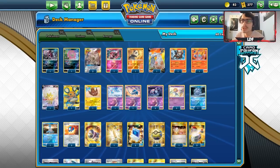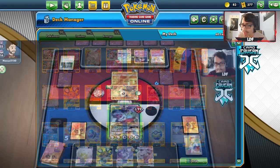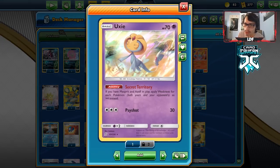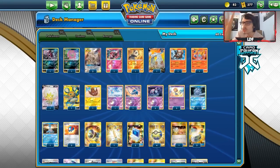Welcome back to a brand new PTCGO Rebel Clash video. Today we're taking a look at a deck that's been requested a few times — one I've actually played against before. This is going to be an ADP x4 weakness deck. The whole concept is it's kind of a counter box deck to the standard meta.